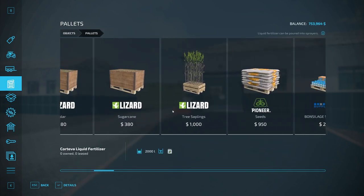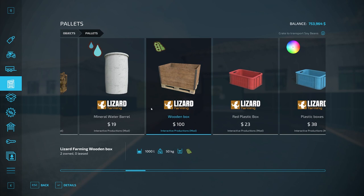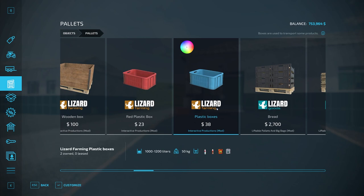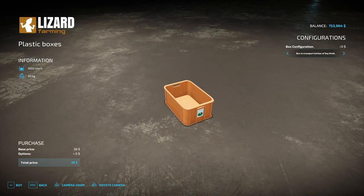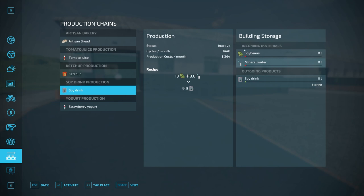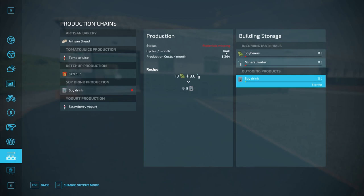In the store under pallets: empty wooden boxes holding 1,000 liters of soybeans cost 100 dollars and are reusable; mineral water barrels are 19 dollars but not reusable; plastic boxes for soy drink — click the one labeled soy drink and buy those. In the production menu, activate soy drink. The recipe is 13 liters of soybeans plus 8.6 liters of mineral water to produce 9.9 liters of soy drink, running 1,440 cycles per month.